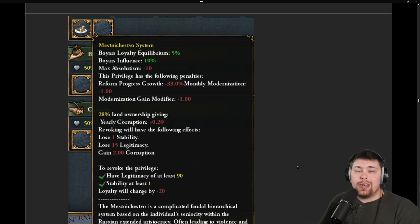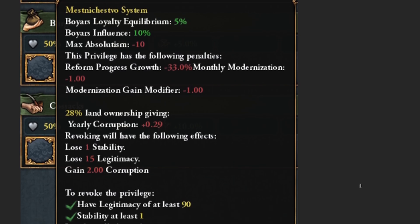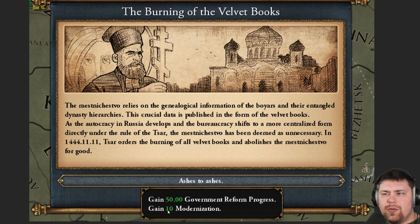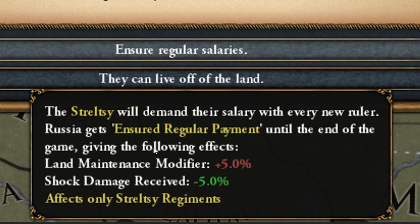Looking to the north, the Novgorodians are getting a couple of nobility changes — very punishing, but it will have to be dealt with, and Novgorod will presumably get some bonuses for handling it appropriately. There's also going to be a new modernization mechanic, and the Streltz are getting more representation in the game, turning them into a sort of Janissaries — demanding salaries very similarly to how the Janissaries do it for the Ottomans.